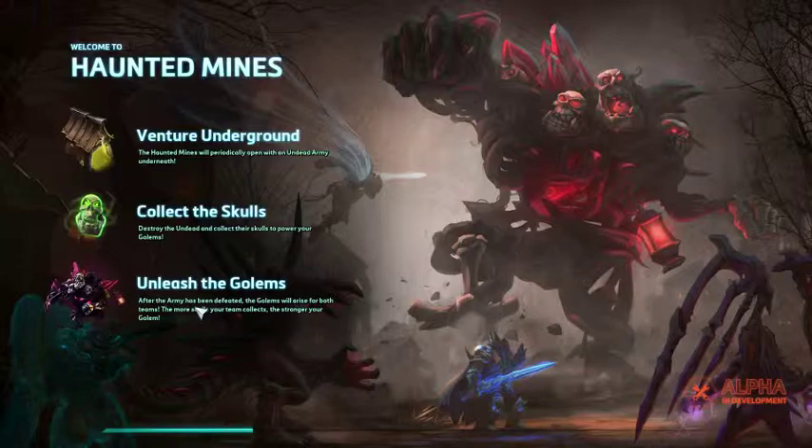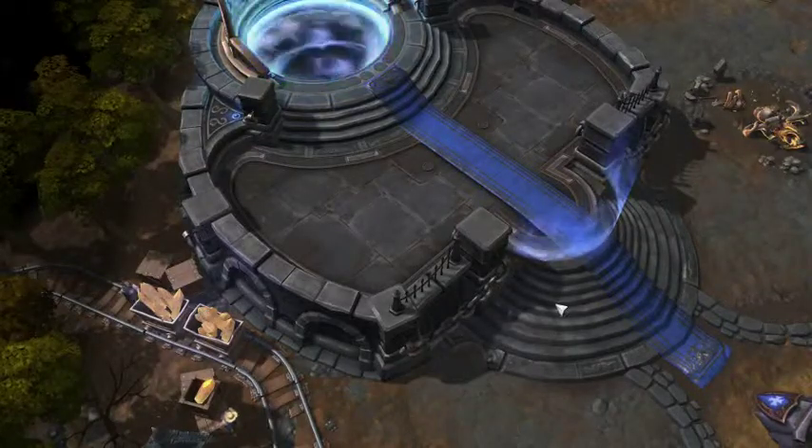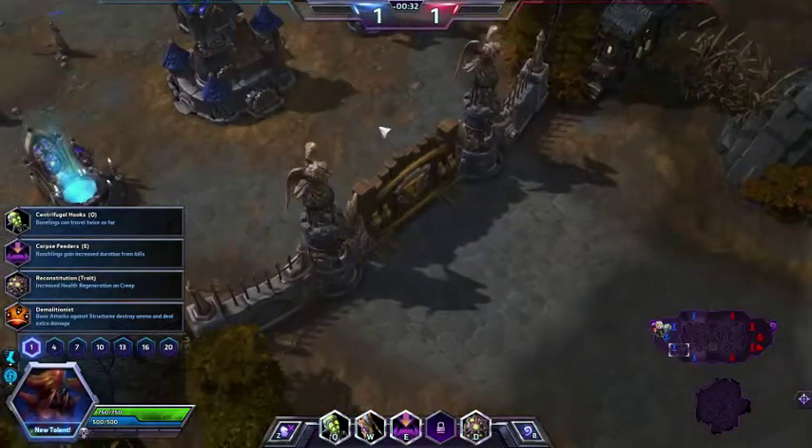What specialist usually means in Heroes of the Storm is it's kind of the catch-all of everything else. It's not an assassin, a warrior, or a support character — they can be almost anything. Most of the time it means they're good at lane pushing or taking merc camps, which Zagara is good at both. Zagara also has a lot more damage than some of the other specialists. Specialists can often kind of mix some of the other groups.